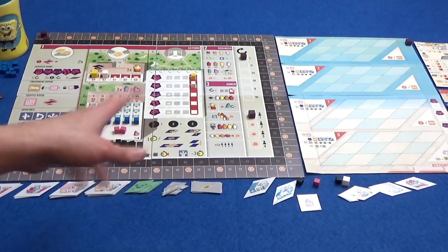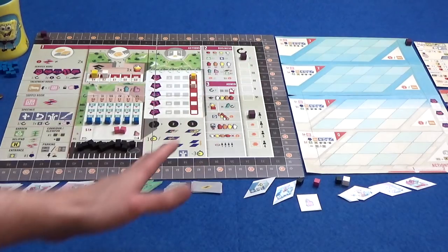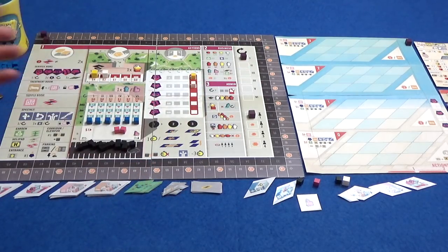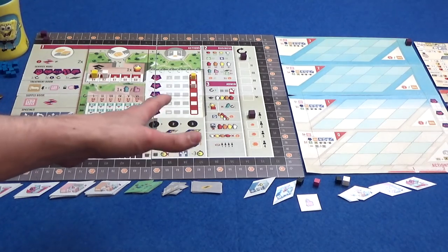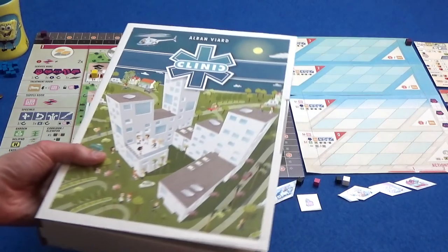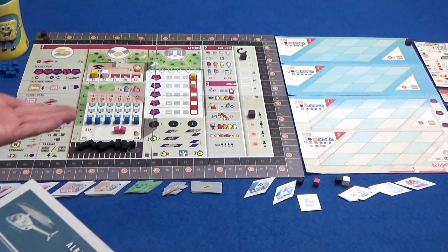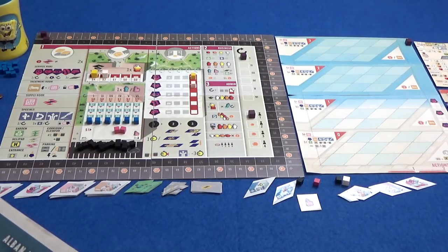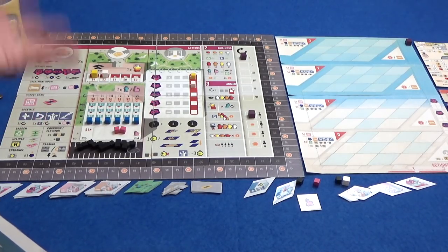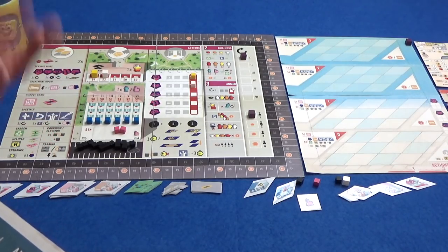All of that you can see on the Kickstarter page linked in the description. This is all prototype stuff and a couple of things are from the original version of Clinic, which was a very limited game if you've seen it. That's Original Clinic in its lovely pizza box. It's been redone with artwork by Ian O'Toole, who you might be familiar with from his work on the deluxe editions of Vita Lacerda Games and Nemo's War.